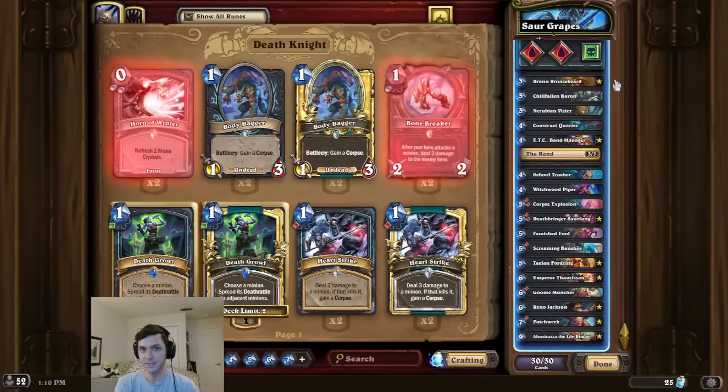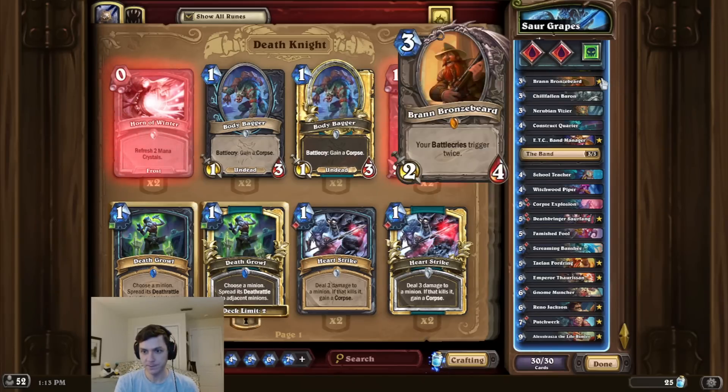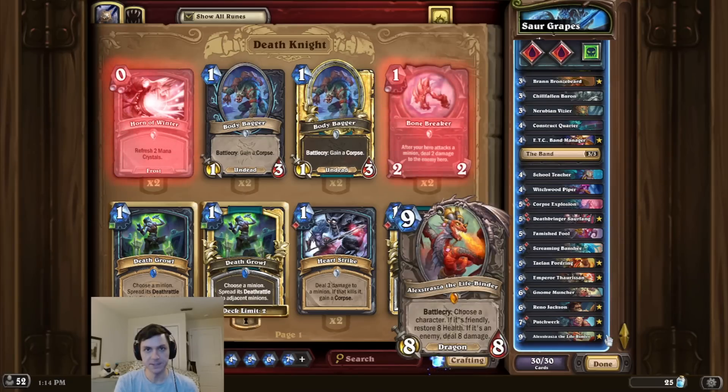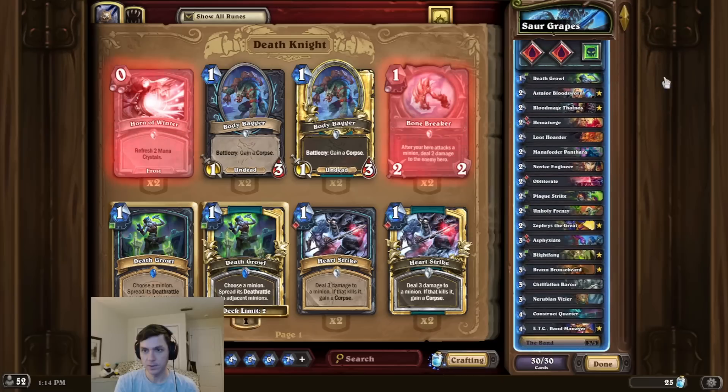Alright, take intro time, and this time we're sweet and sour. So for this combo, we're first going to start by playing Bran Bronzebeard, Sour Fang, and a large damage Battlecry minion like Alexdraza or Astelor.